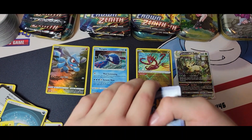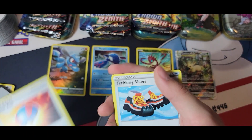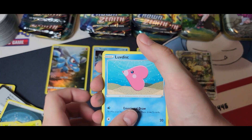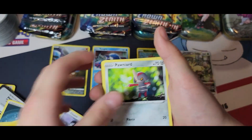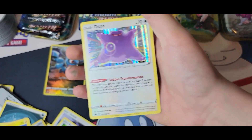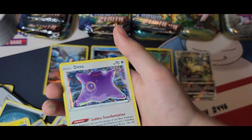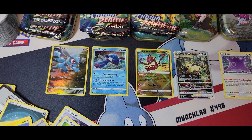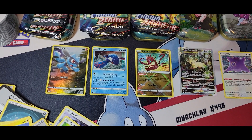We got a Lightning Energy, Grapes, V-Star marker, Trekking Shoes, Luxio, Emolga, Love Disc, Chatot, Yanma, Pawnyard, Pokemon Catcher, and a Ditto holo — I like this one. Is that the only Ditto in the set? No, there's another one — the Galarian Gallery one. I'm so happy we got that V-Star; that's maybe a $40 card.